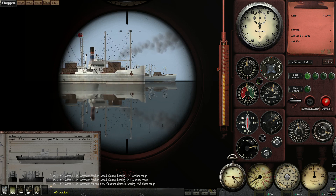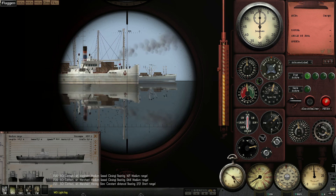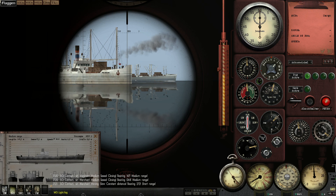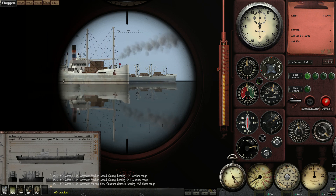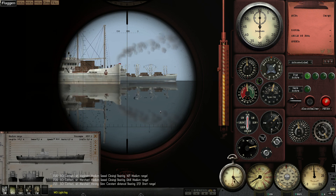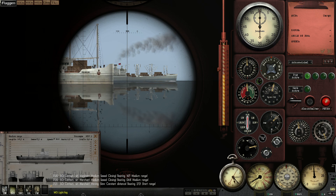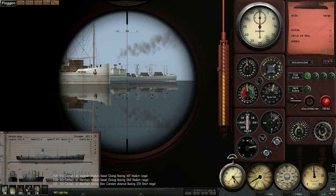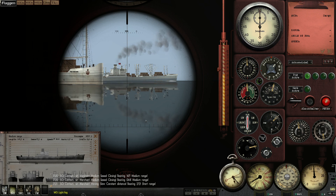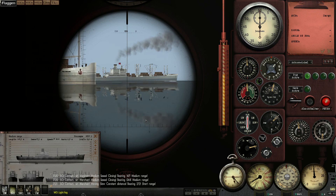The first thing we're going to get is the range, and this is quite simple. The formula for using the attack periscope — which is six times magnification — is to get the height of the ship. That's from the waterline to the highest mast, listed here as 'mast.' In our case that's 24 metres.